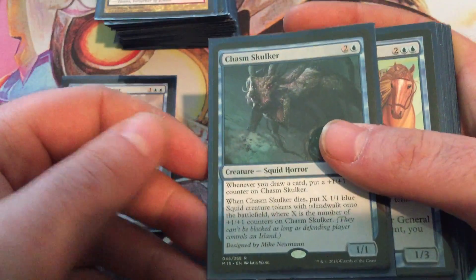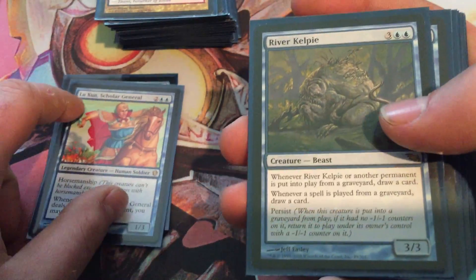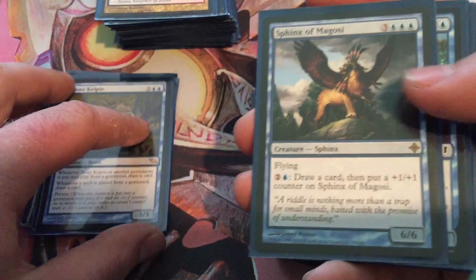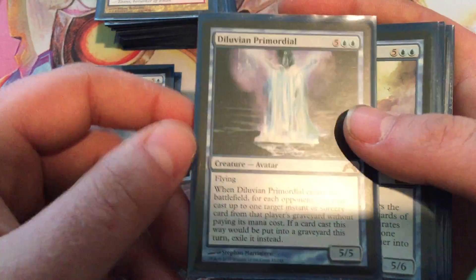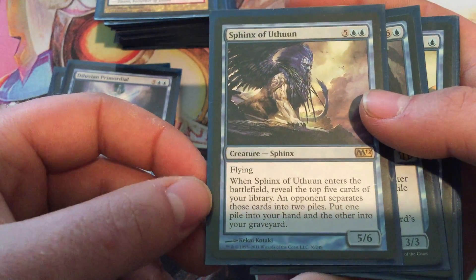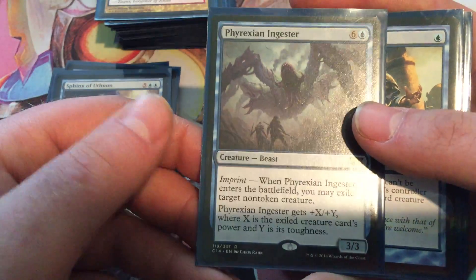Blue: Simic Manipulator, Chasm Skulker — they both make their own plus one counters for themselves. This guy has horsemanship and you almost never see horsemanship, so you almost always draw a card. River Kelpie is great because you keep bringing stuff back from the grave — he brings himself back as well. Sphinx of Magosi gets plus one counters easily and you draw a card. Mulldrifter is just amazing — any deck that has blue should have a Mulldrifter. This steals stuff, this also steals stuff. Sphinx of Uthuun — I love abusing his ability. When he comes to play, he'll Fact or Fiction: you look at the top five and the opponent separates them into two piles, you get to pick a pile. This guy is removal that you can just keep bringing back. Rapid Hybridization, Pongify, and Island.